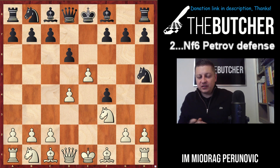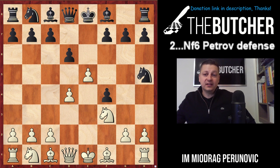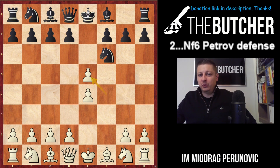According to the engines, black should be fine, though Nepo won both games — admittedly as the stronger player. Another option is Nc3, but after d5, fxe5, Nxe4, this is nothing but the Vienna Gambit. If you wanted to play the Vienna Gambit, why would you play second move f4 and King's Gambit? That's why my vote goes to fxe5.